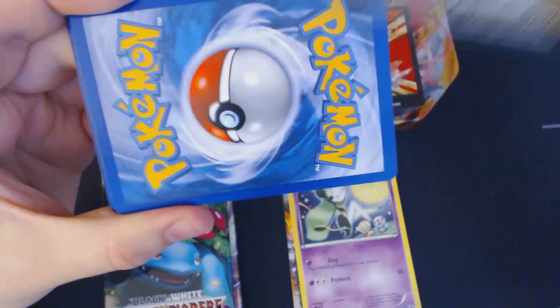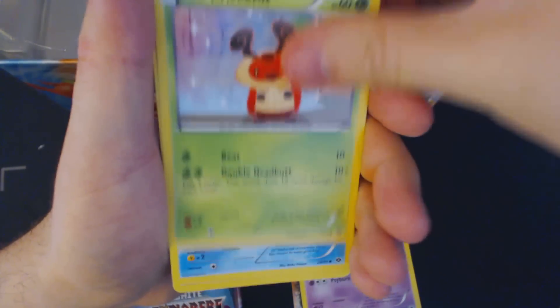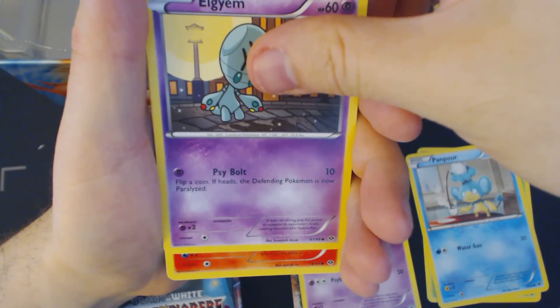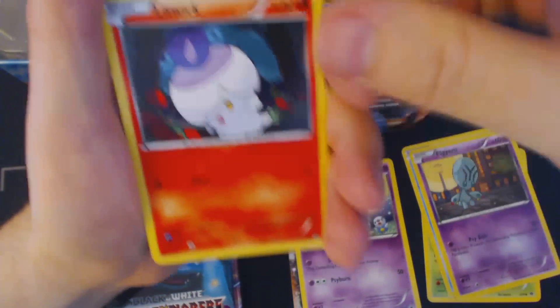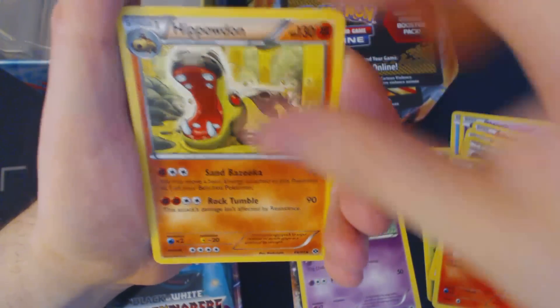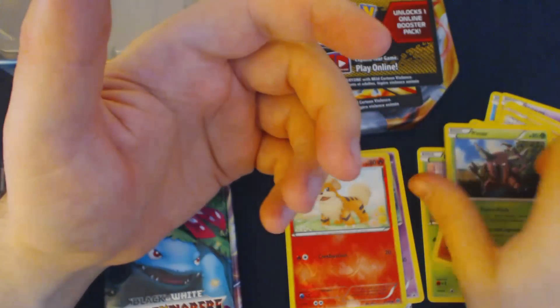Every single pack that you'll see me open has one of these Trading Card Game Online code cards, which I'll talk about after this pack is done. We start this pack off with Rufflet, Penpore, Elgyem, Litwick, Deerling, Pokemon Center, Lampent, Hippowdon, Reverse Holo Growlithe, and Pinsir.